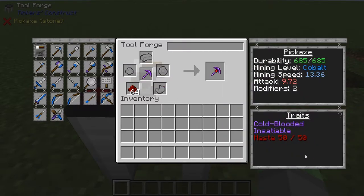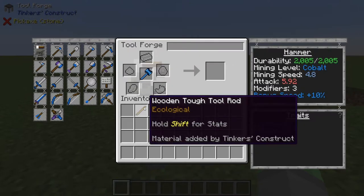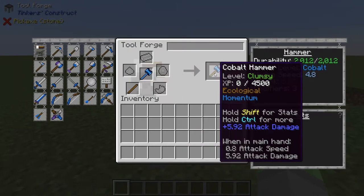The tools can't be enchanted, but instead have a system of modifiers that can be applied to enhance its capabilities. You can also repair tools and even replace parts without requiring any levels.